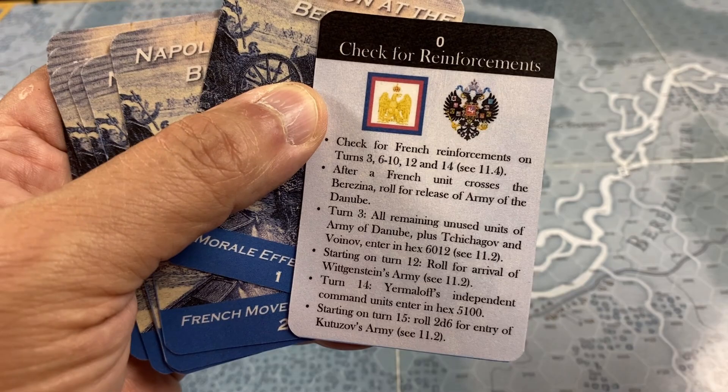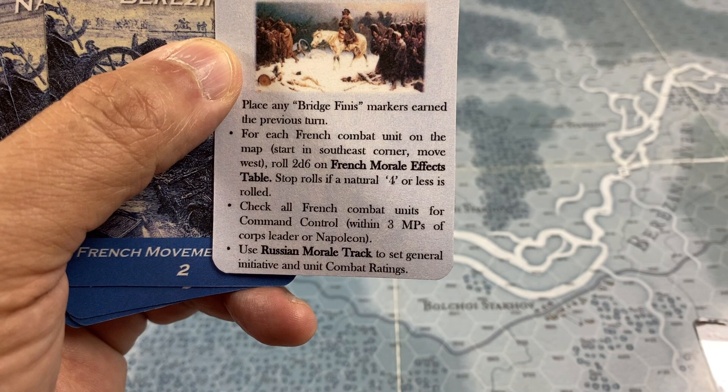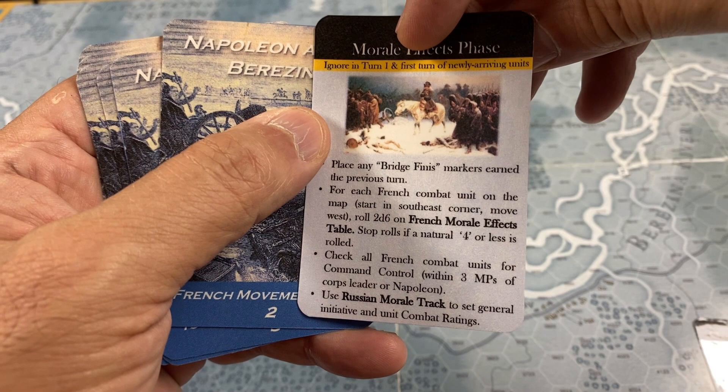The first phase of the game is the morale effects phase, which is skipped in turn one and during the first turn of any newly arriving reinforcing units. Here are the steps you have to conduct - you roll on the French morale effects table, and Napoleon's army is going to start to disintegrate, as rolling on that table will cause units to become rabble. This is a game where you watch your army disintegrate and try to save as much of it as you can.